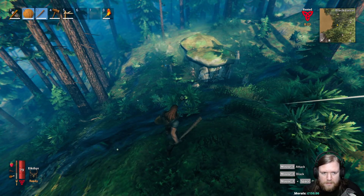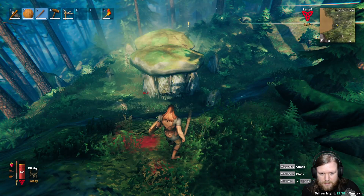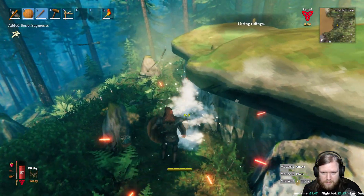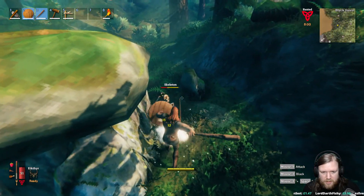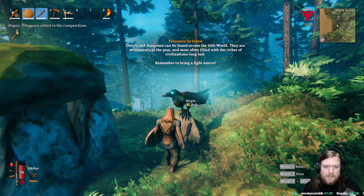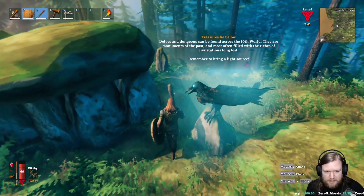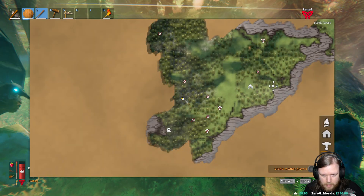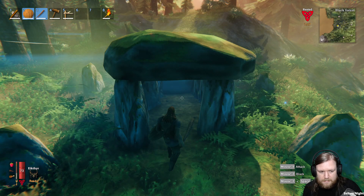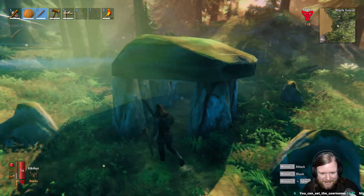That's another borough. The club is really good against skeletons. And Hewnin's over there — 'I bring tidings!' I'm sure you do. Alright then, buddy, what's up? What you got for me? 'Delves and dungeons can be found across the 10th world. They are monuments of the past, most often filled with the riches of civilizations long lost. Remember to bring a light source.' Oh, is this another dungeon entrance? Oh! This is one of these. Okay, I'm glad I came here. We have a light source, but we don't have a huge amount of light coming from it. I guess we can always try to get out again. Alright, let's try this.